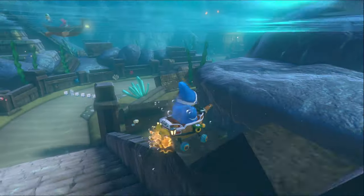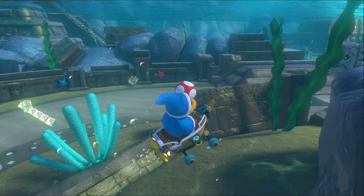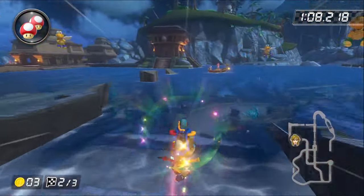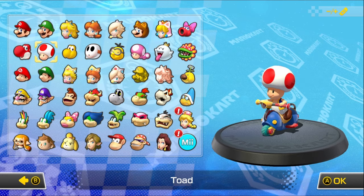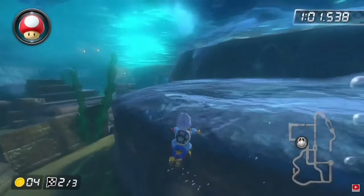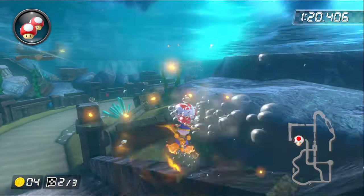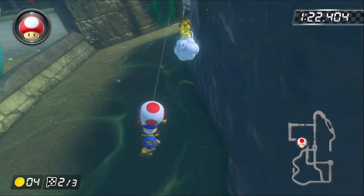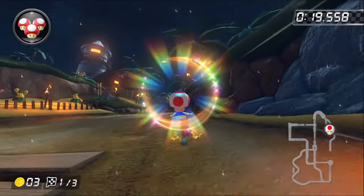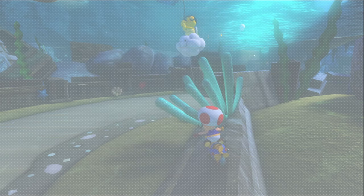Shortcut number four is the Piranha Plant Cove turn skip. During lap two, you can actually cut off this entire turn using a precise turn and water physics. This shortcut looks easy, but is actually extremely difficult. My first couple of attempts were so awful that I actually had to watch a tutorial on how to do it and change my character cart combo. Even after watching the tutorial and leaving a comment, it just wasn't helping. After numerous failed attempts and around an hour of my timer wasted, I decided to give up and move on to the next shortcut.